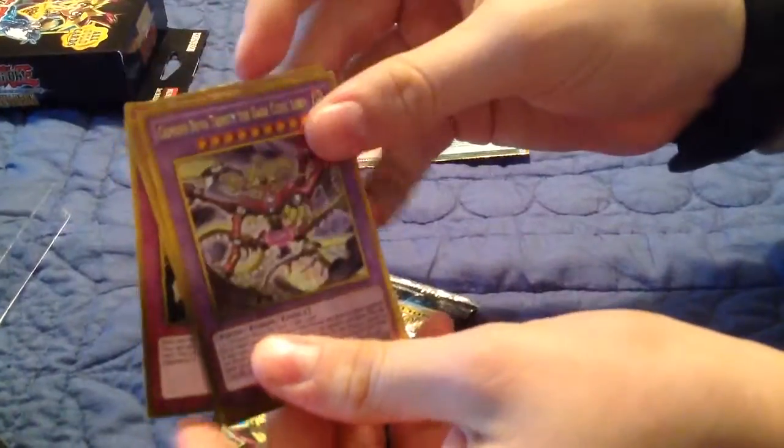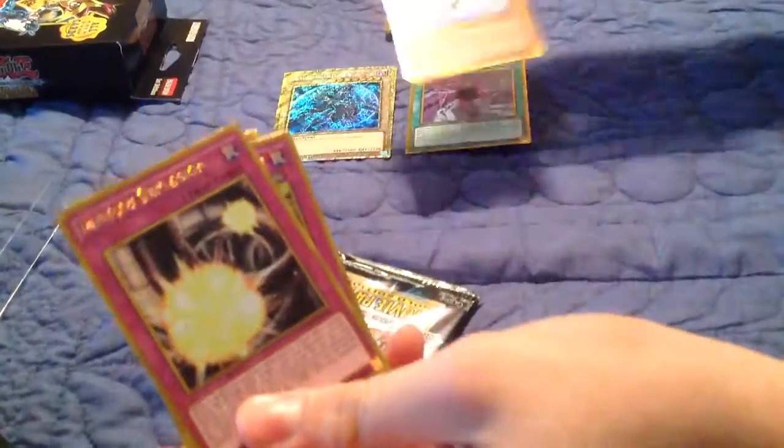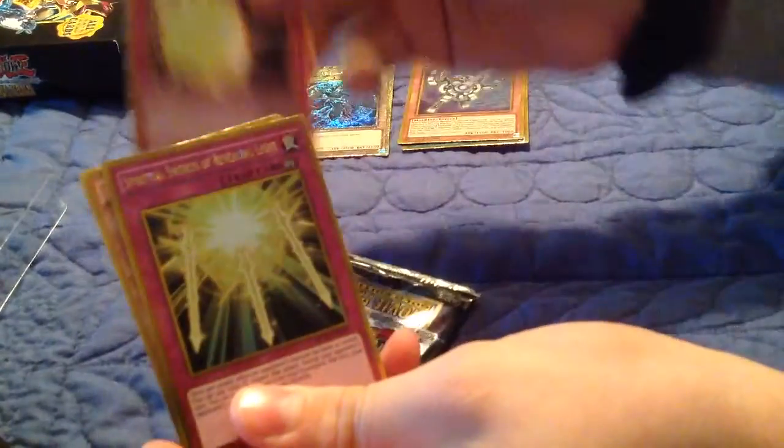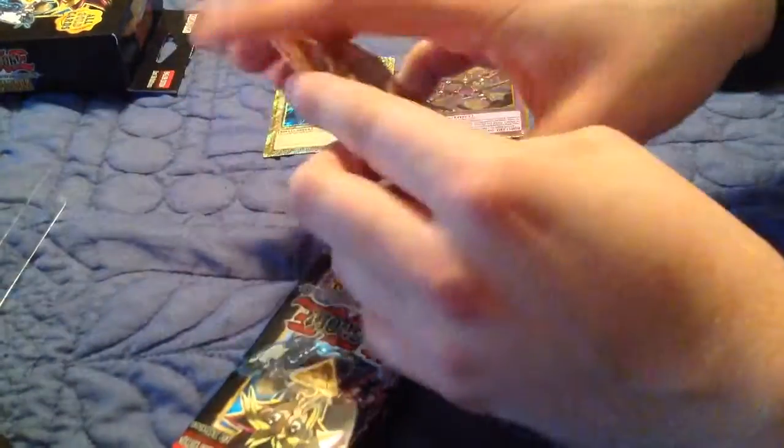Sentry Soldier of Stone. Oh! Crimson Nova Trinity. Another Silver Gadget — it's going in here. Induced Explosion. Spiritual Swords of Revealing Light. I just love talking like Yugi when I pull something really related to him. Swords of Revealing Light. Sentry Soldier of Stone. Dark Magician.